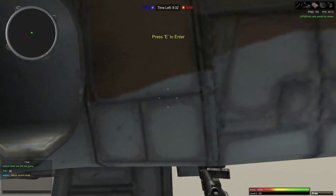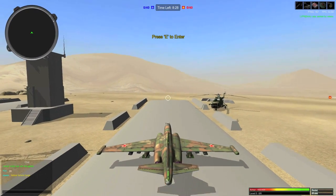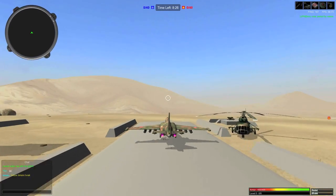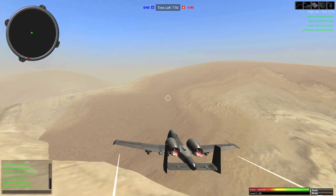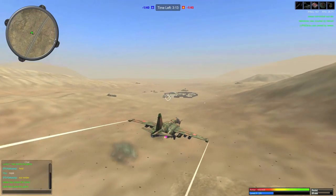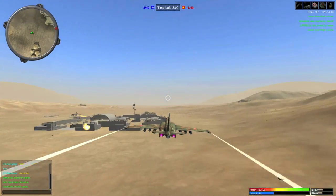Next, the jets. They got rid of the Yak-38 from the test server and added the A-10 Thunderbolt and the SU-25 Frog Hood. Both planes are equipped with a mounted Gatling cannon on their nose and ordinary guided rockets. There are still some bugs, but it's fairly easier to fly than the previous Yak-38 on the test server.